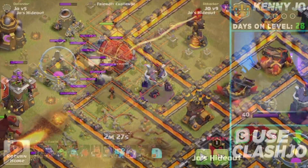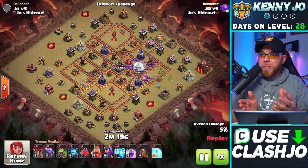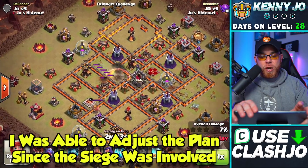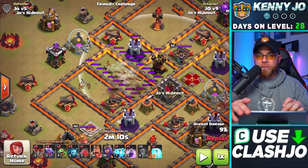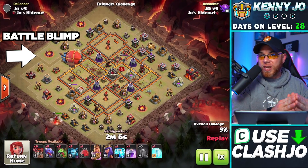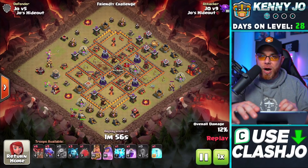Now let's look at that same base but we're going to add the battle blimp. What's really interesting with the battle blimp is that you can take out the fourth air defense using it instead. We're going to start this attack similarly to the last replay — destroying the air defense and the archer tower — but we're also going to place our lightning spell in a different placement this time to destroy multiple buildings in this compartment. We'll use the earthquake spell to damage this air defense, which is where we're going to place our battle blimp because it lines up perfectly with the town hall on the opposite side of the base.